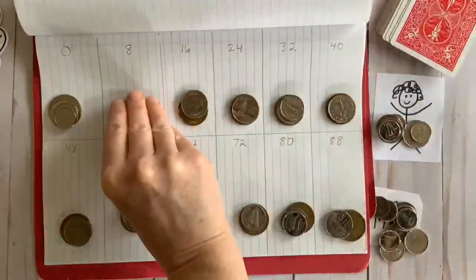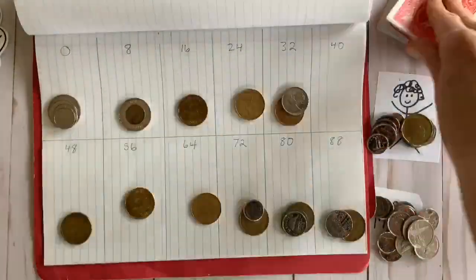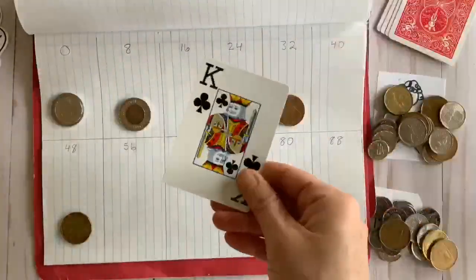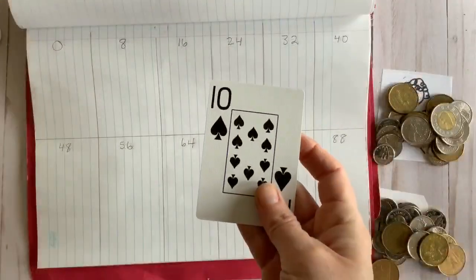Get the idea? Keep playing until there are no more coins or no more cards in the deck. If you happen to draw a card and the bank is empty, you lose a turn, and whoever draws the last card gets to take the last coins in the bank.